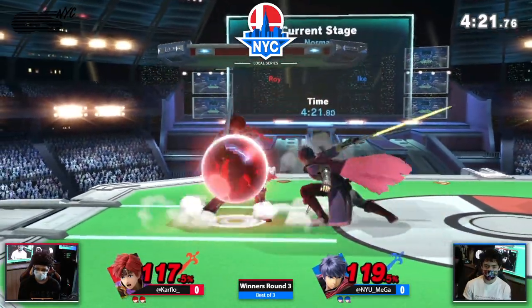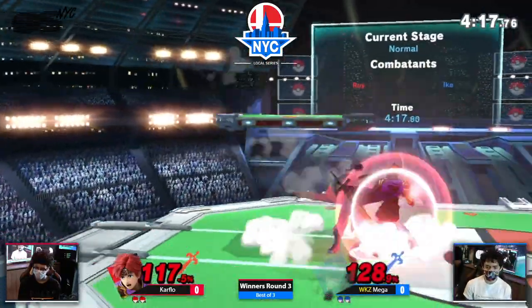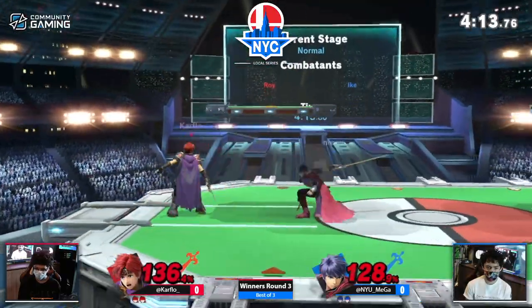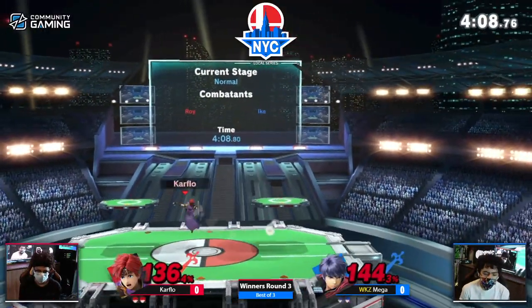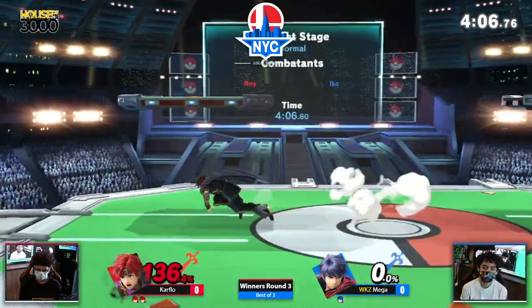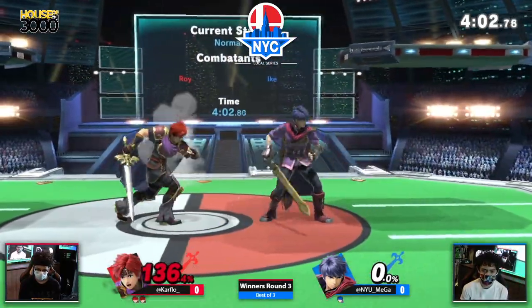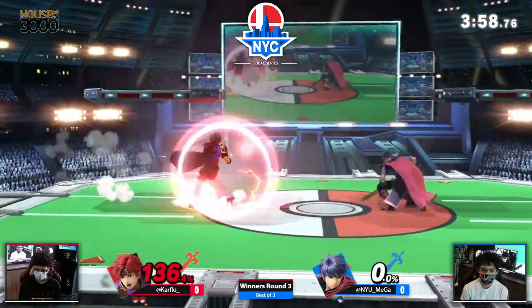I'm really liking what I'm seeing from Carflow right now. He's doing a good job at recognizing where his danger zone is. When you're playing a sort of mashy rushdown character like Roy, that's pretty important. And we're just seeing that — wow, great reaction there. That up tilt, not safe on block, and he was also a little too close. If he was at full distance he wouldn't have gotten up B'd. But man, that was really good. Really good up B from Carflow.